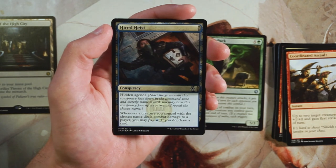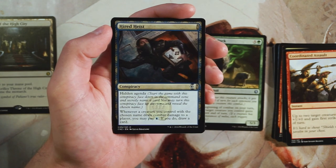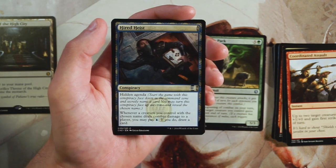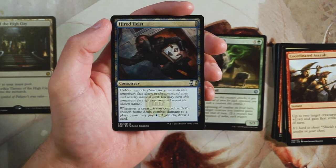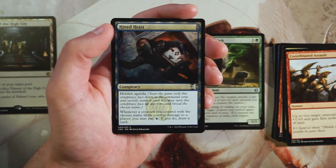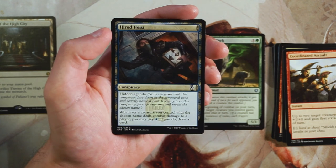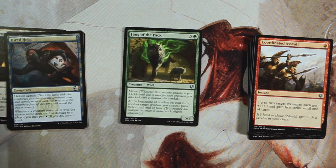Hired Heist is the conspiracy card — it's a hidden agenda, so you start the game with it face down in the command zone and secretly name a card. You may turn it face up at any time; whenever a creature you control with the chosen name deals combat damage to a player, you can pay one blue to draw a card. Very similar to Curious Obsession from mono-blue aggro. It's okay, and some rare conspiracies are really powerful, but I don't like it more than Fang of the Pack. That's my pick — it's a solid green bomb that boosts itself and other creatures.